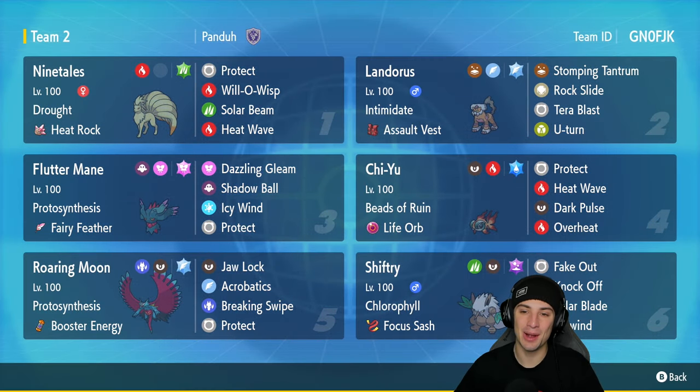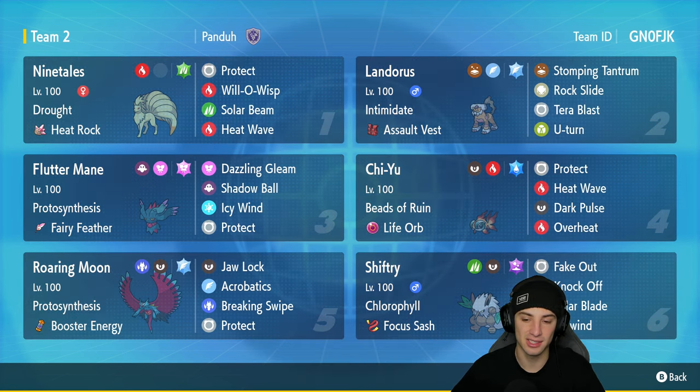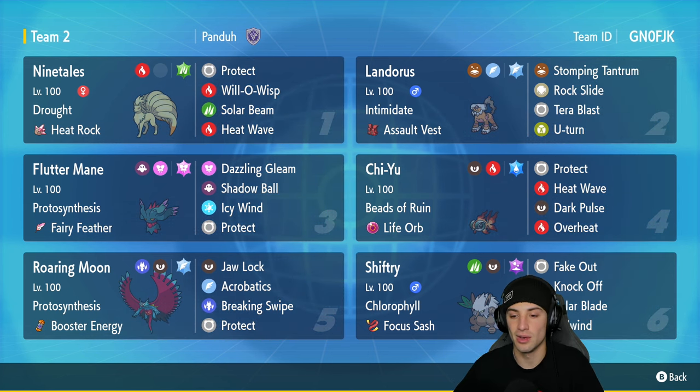What's going on YouTube, Genes here back again bringing you guys some more competitive ranked double battles for Pokemon Scarlet and Pokemon Violet. In today's video we are rocking out with Chlorophyll Shiftree on the ranked double ladder. We are showcasing Shiftree alongside Kantonian Ninetales to set the sun, doubling Shiftree's speed. It also learns Fake Out and Tailwind to boost the speed of the rest of the squad.